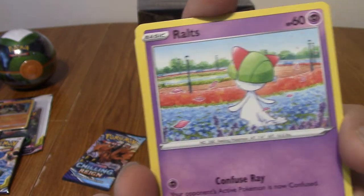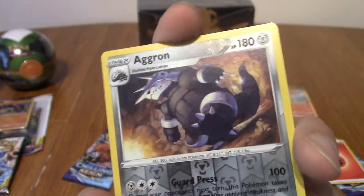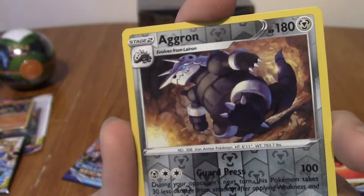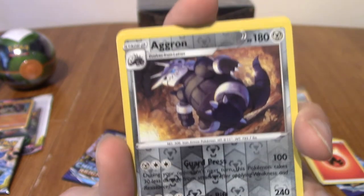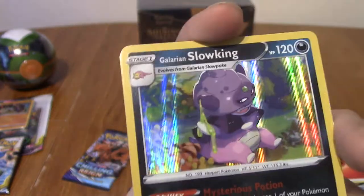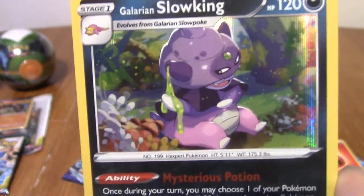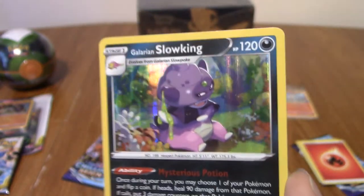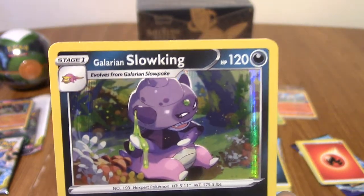We've got Ralts - nice. Will we get a Gardevoir? That would be a cool pull. Reverse Aggron! The steels are always the best to get reverse of because they are just shiny metal - look at that, massive armoured kaiju. And we've got a holo Galarian Slowking! I like the holo effect on that - that's pretty cool. I think this is the first set Galarian Slowking's in, actually, so it would make sense.